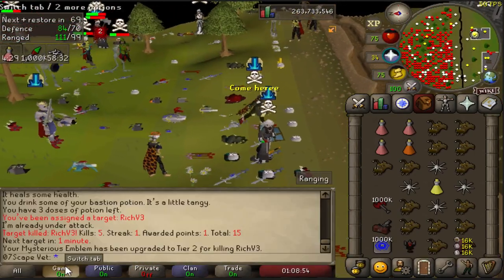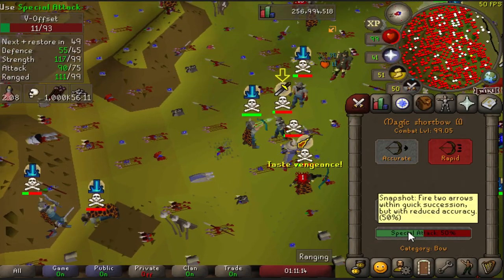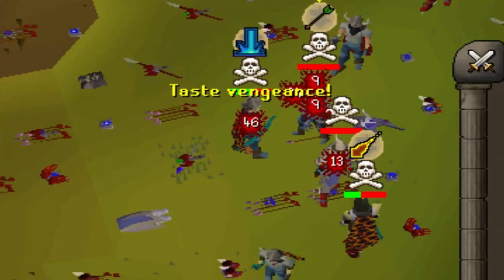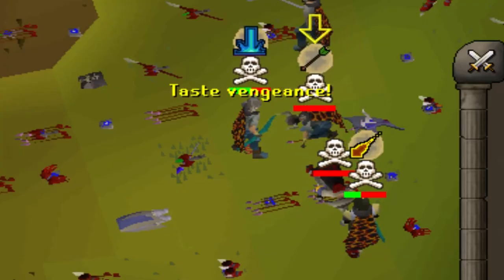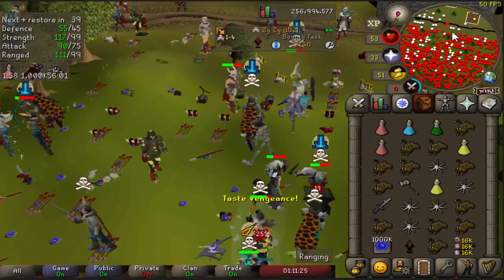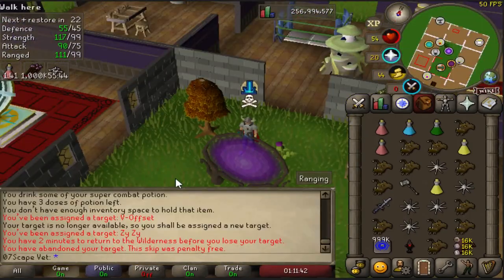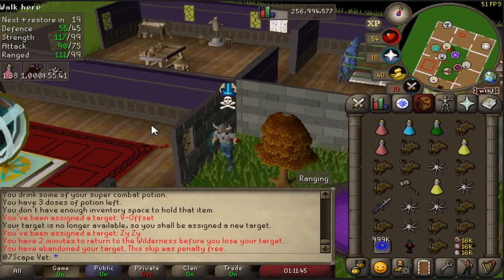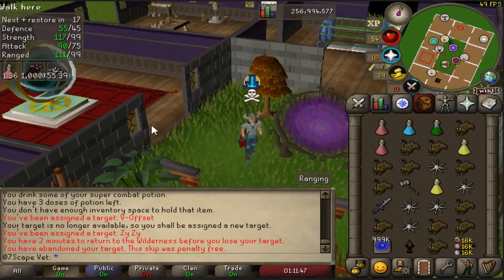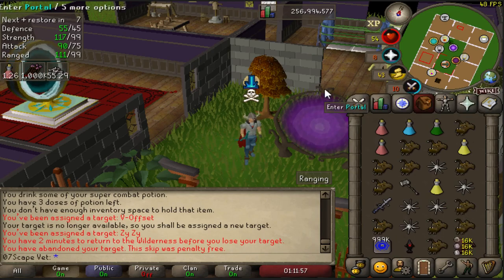Got a tier two. Did that even count? Look how fast they changed my target - he's already here. I think if you kill the target too early you don't get the points, which is why I got a new target so fast afterwards and why the chat didn't show me getting points.